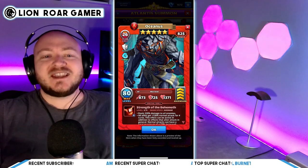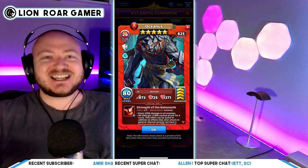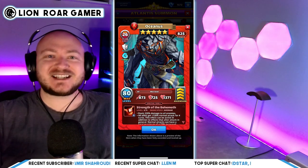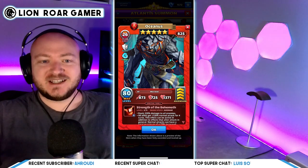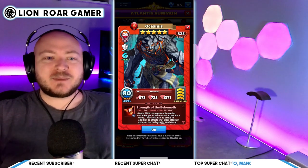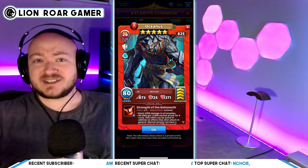His special is called Strength of the Behemoth, and it is average speed. Take note, because Mickey has been the titan killer of choice for a long time and Mickey is slow. Now all of a sudden you get a faster one, because if you put a mana troop on Oceanus that's leveled up enough — and remember there are two different types of mana troops — you can essentially make Oceanus fast speed by reducing the tiles needed from 10 to 9. That's usually three matches.